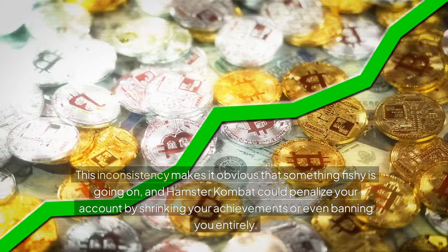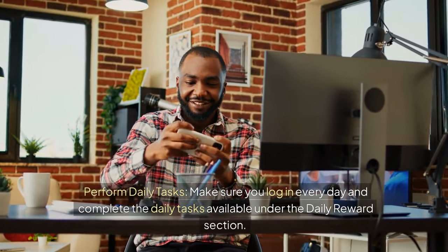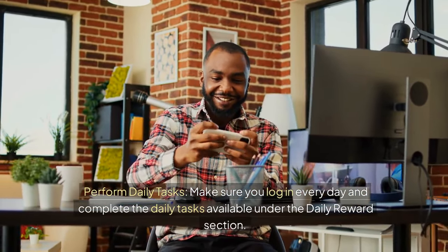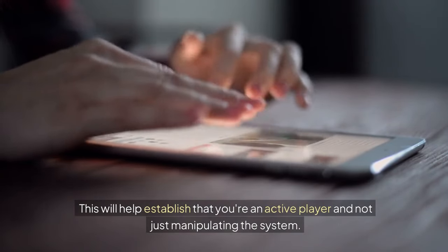How to fix it if you've been flagged. If you've already triggered the Cheating Is Bad label, don't panic. While there's no guaranteed way to reverse the damage, there are a few steps you can take to show the system that you're playing legitimately. Perform daily tasks — make sure you log in every day and complete the daily tasks available under the daily reward section.